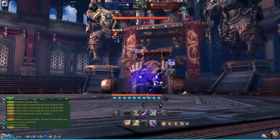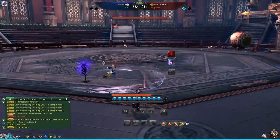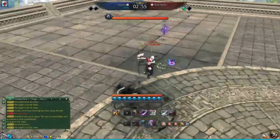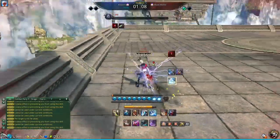Openers in PvP are very powerful. They will decide the pace of the match — they will decide if you will have to blow defensive cooldowns or if your opponent will have to blow defensive cooldowns first. And oftentimes that might single-handedly decide if you're going to win or lose the matchup.